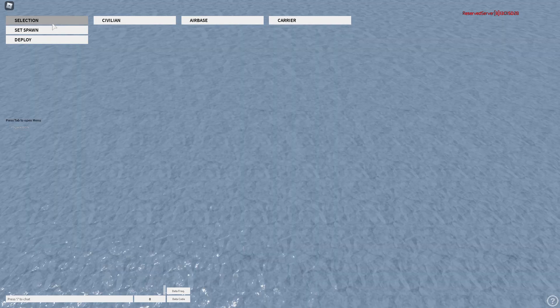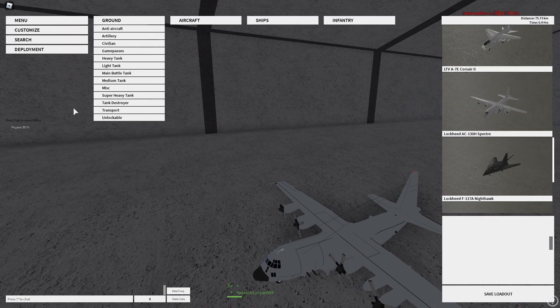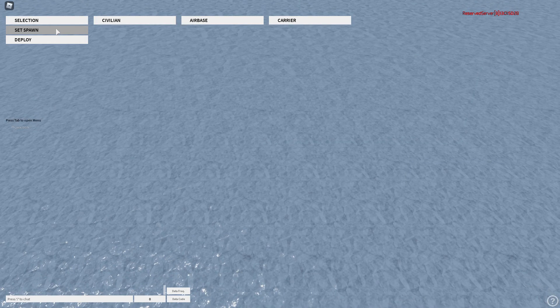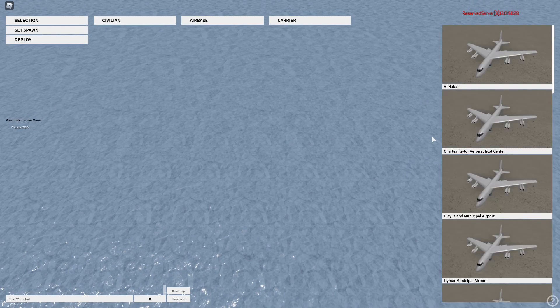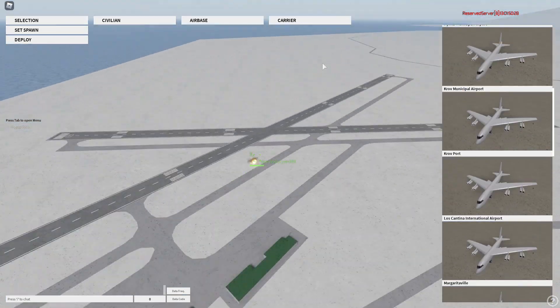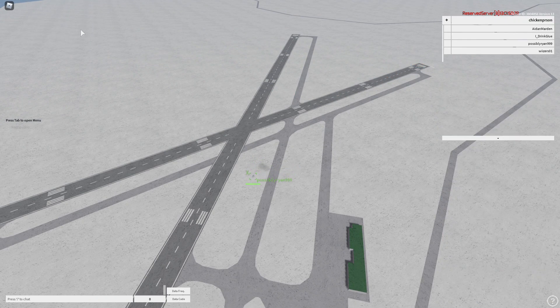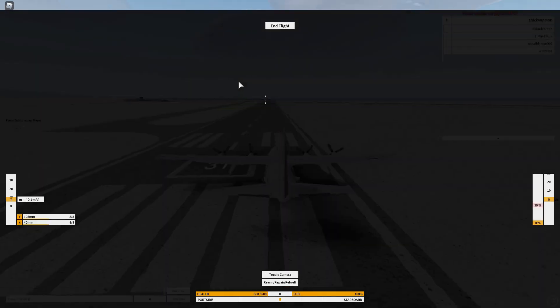So now you just go to Deployment, and to set your spawn you go to Selection. You can go back to the menu via Deployment and then set your spawn, or you can go to any of the options there. I'm going to Krav because there doesn't tend to be many people there and I don't want to pay for a private server. So here's my friend Ryan — he's going to be my target for today.